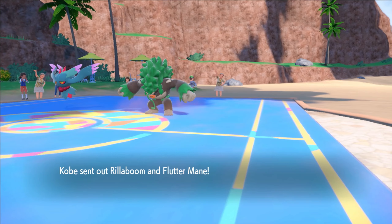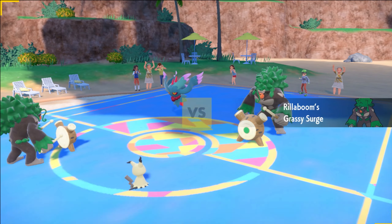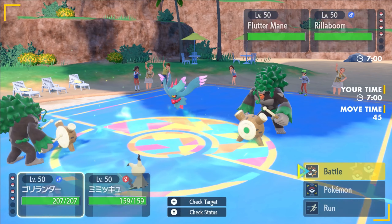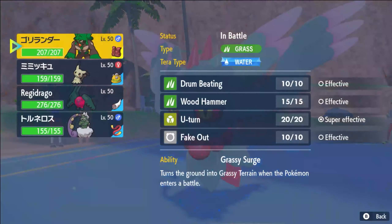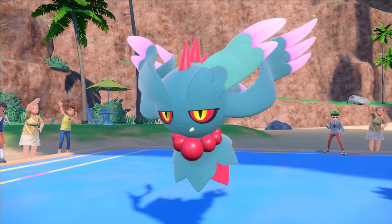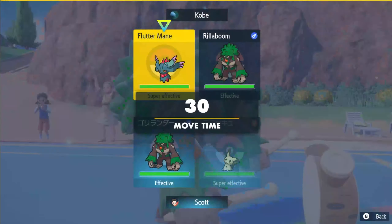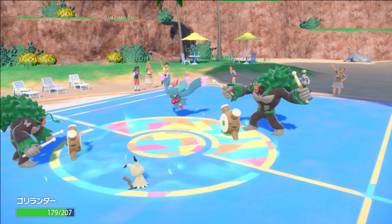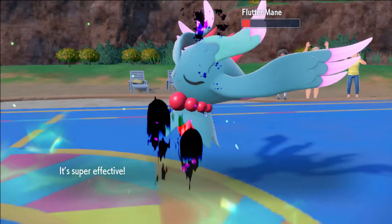Rillaboom plus Fluttermane — that's okay. We went our Rillaboom and our Mimikyu. He can't fake out our right slot here, which means we can always look to threaten them. Our Rilla is at 107 speed, so I don't like our chances of getting the fake out off. I'm just going to double this slot and pray. Trick Room was also an option, so he's probably just going to Dazzling Gleam. That should hopefully put this in two-shot range.